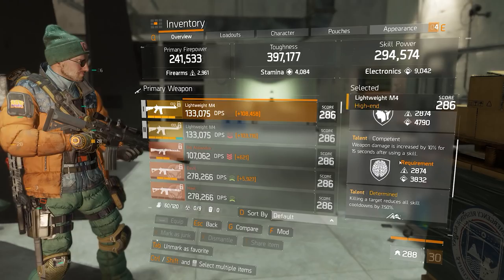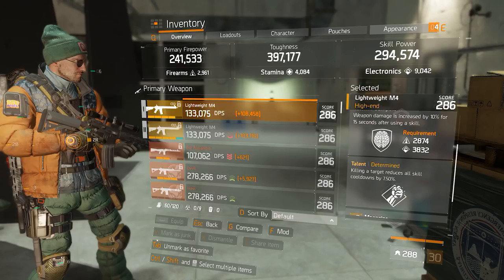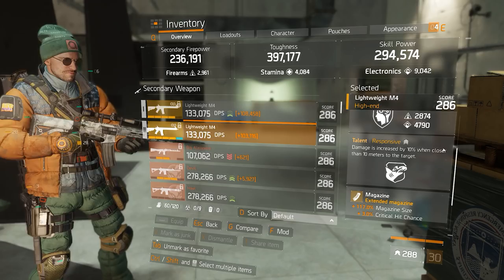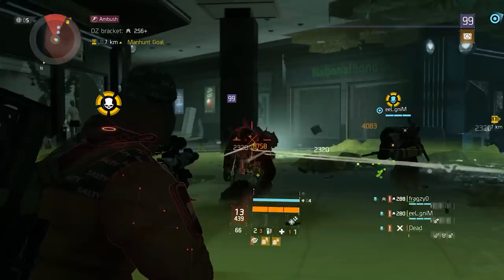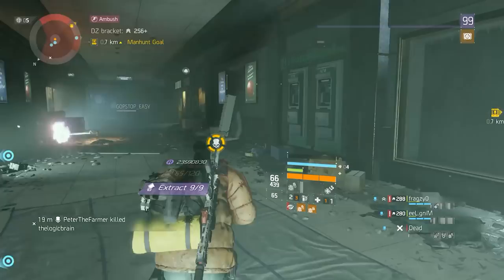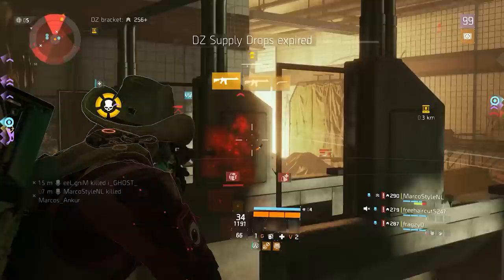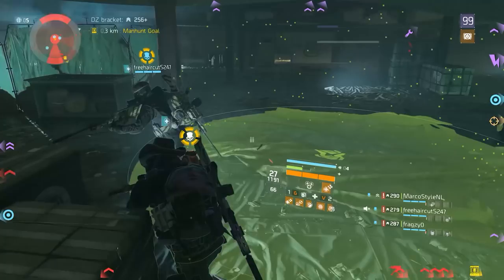The holster also has skill haste, and the mods are all electronics with skill haste on them as well. The performance mods are the 6% first aid ally heal mods, pretty much like the 1.6 Tactician build, to really boost that ally heal. The weapons are also not that different — basically the same ones I used with the Reclaimer build — both with Talented and Competent, one with Determined in the free slot and the other with Responsive.